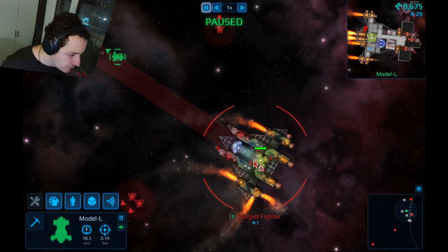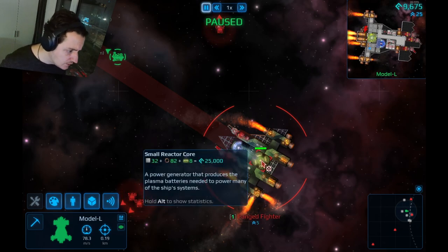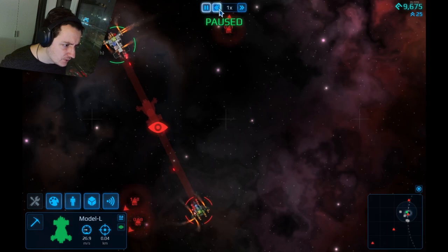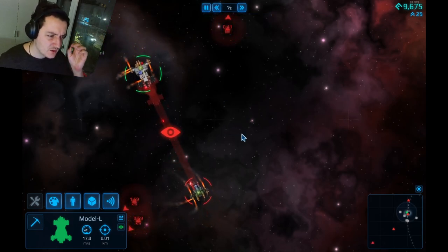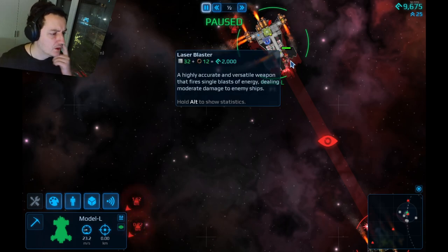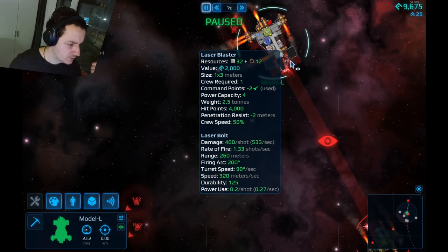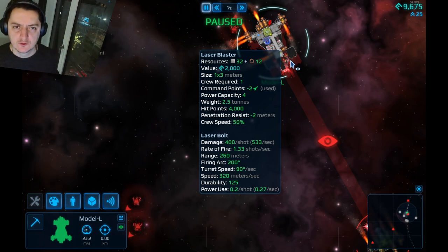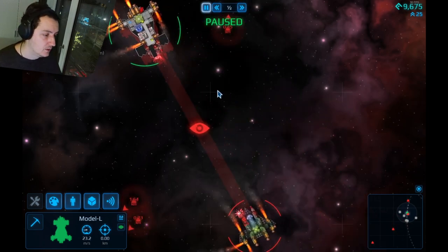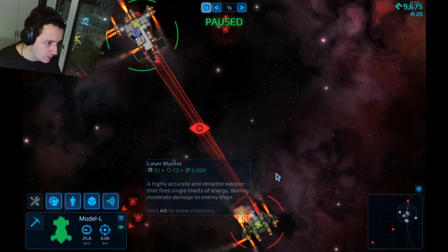Combat right here — I think we're engaged by two enemies at the same time. This is bad. This ship has two guns — let's take them out. I can't tell if guns have 100% accuracy. There is an accuracy stat — 'highly accurate version.' I'm not seeing an accuracy rating in the stats but there is a turret speed, which might affect tracking and accuracy.